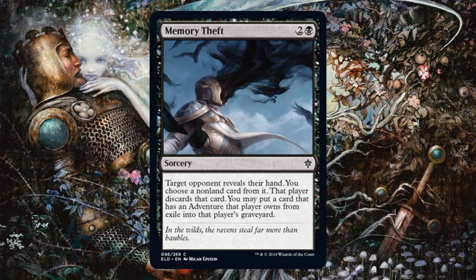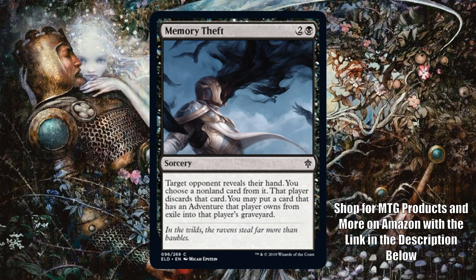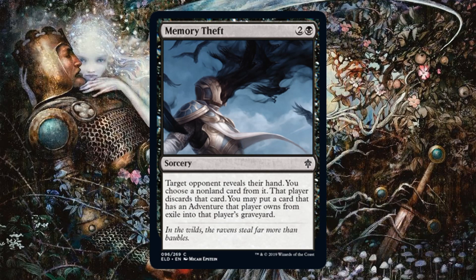But this card takes it a step further. Not only does it do the old black two-mana sorcery effect — target opponent reveals their hand, you choose a non-land card and they discard it — but you may also put a card that has an adventure that player owns from exile into their graveyard. So not only do you get the information from their hand and force a discard, but you can catch a card that was off on an adventure. That added value is pretty good. In Standard this typically wouldn't see play when Thought Erasure exists, but it's a nice hate card for the adventure mechanic just in case there's a crazy adventure strategy, and you can sideboard it in.